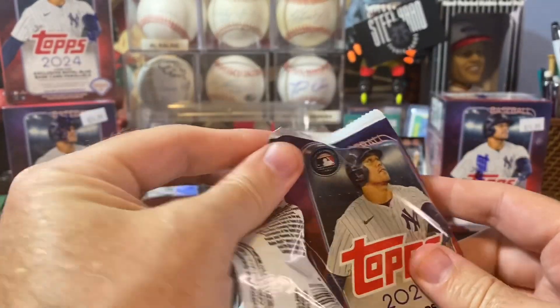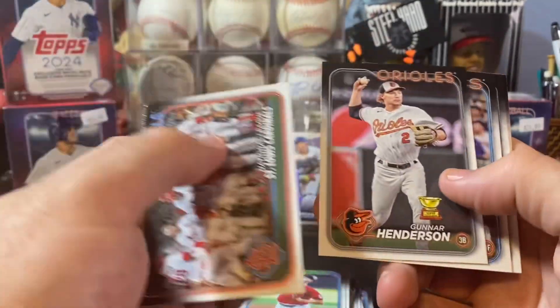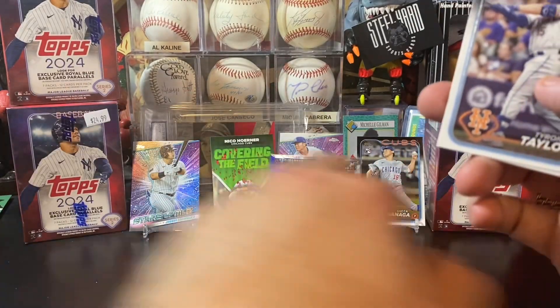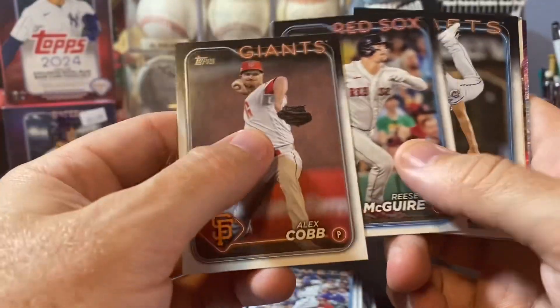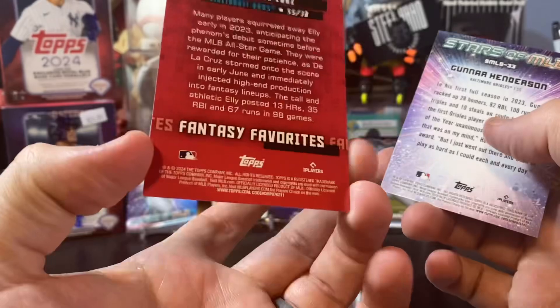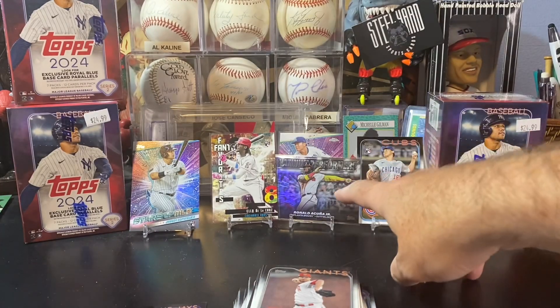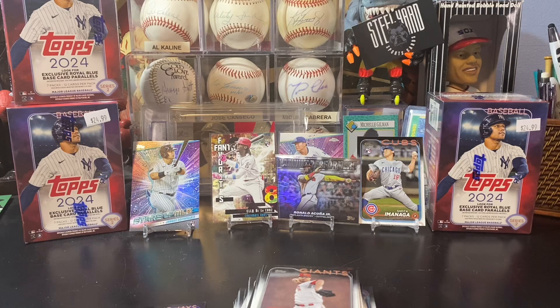Besides that it was kind of lackluster — we pulled a couple of decent rookies. Got a Michael King on those parallels. Nice cool Gunnar Henderson Rookie Cup — that'll go to my son. Gunnar Henderson is my son's favorite player right now. Tyrone Taylor. Matt Chapman. Andrew Heaney. There's a Tiger rookie — Andrew Lipschus. Cobb. Reese McGuire. Steven Cruz Rookie. A cool Ellie De La Cruz Fantasy Favorites — very cool card there. And the Gunnar Henderson Stars of the MLB. But we pulled an excellent short print with Acuna. Too bad he kind of missed this season because of a crazy injury. Hopefully he comes back next season with more fire.